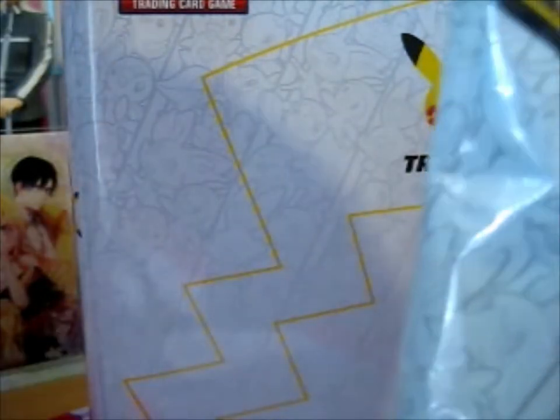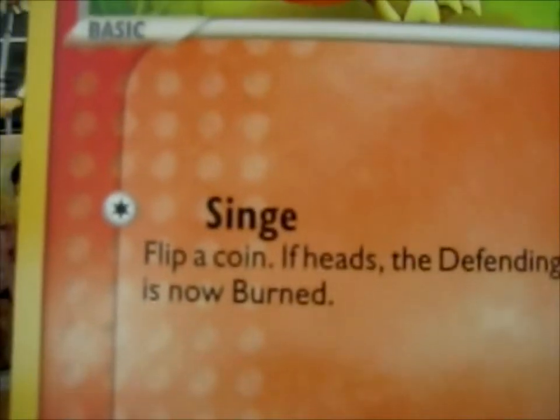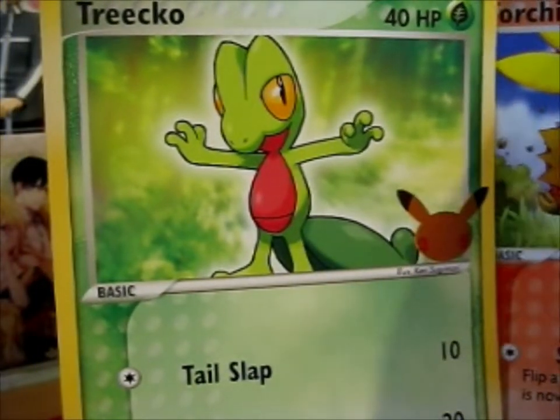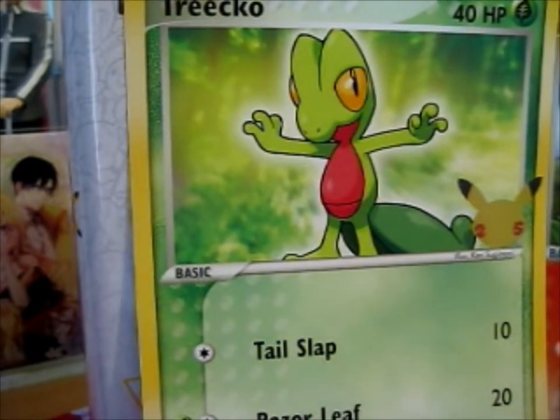So let's see, I've got space on the top so I can snap there. So here we have Torchic — that's very cool — Treecko, and Mudkip.